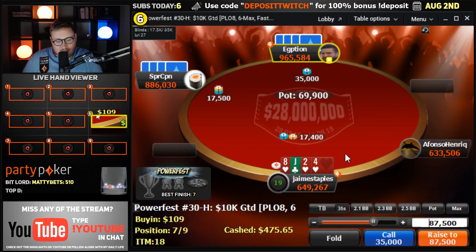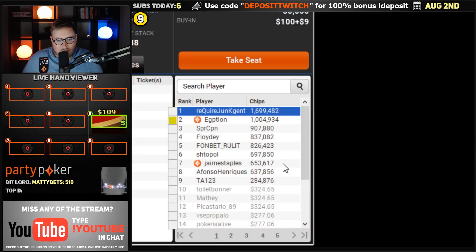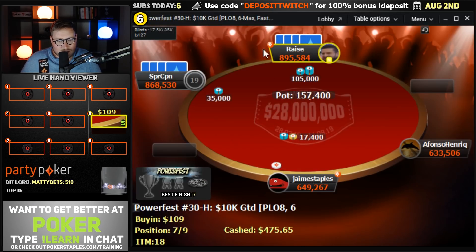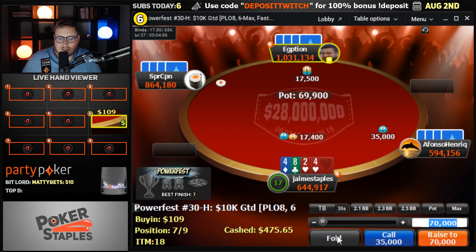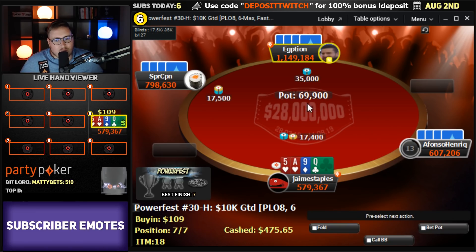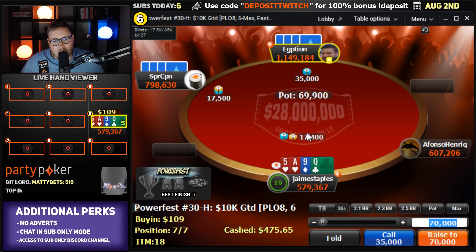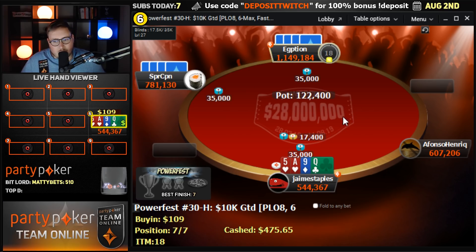I'm going to fold the deuce-four, jack-eight. This is a high-low game — half the pot to the best high hand, half the pot to the best low hand. Stacks are pretty interesting in that we're all basically tied; there's just really not much difference between Egyptian and eighth place. We're all kind of the same-ish stack. That'll make an interesting march to the final table. I'm going to fold the eight-four-four-deuce. Ace-five-queen-nine — I think limp-calling is good here. It's a good enough hand with the nut-suit ace on the button.